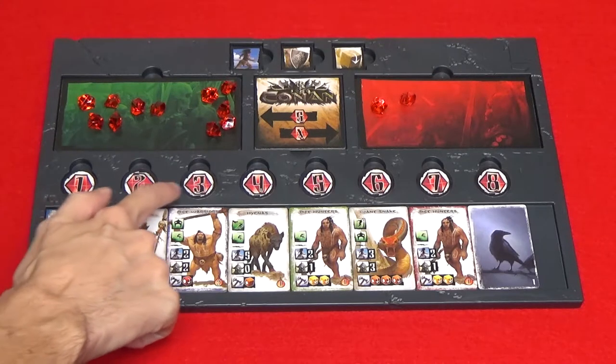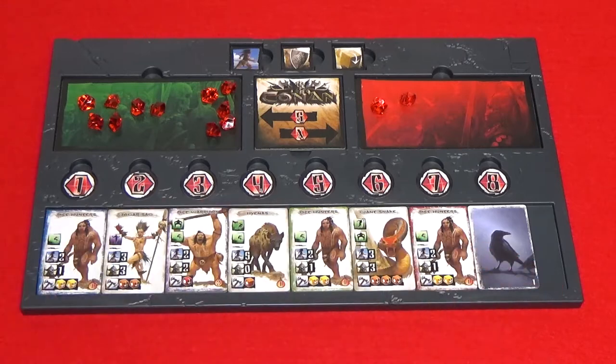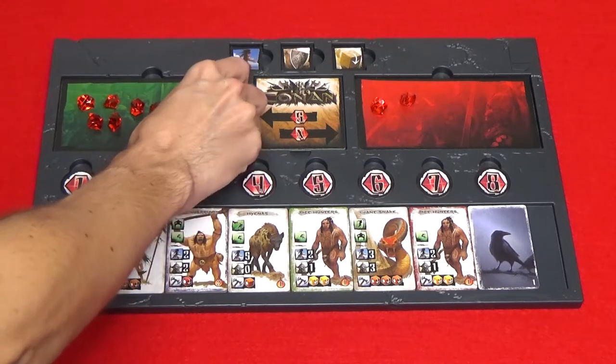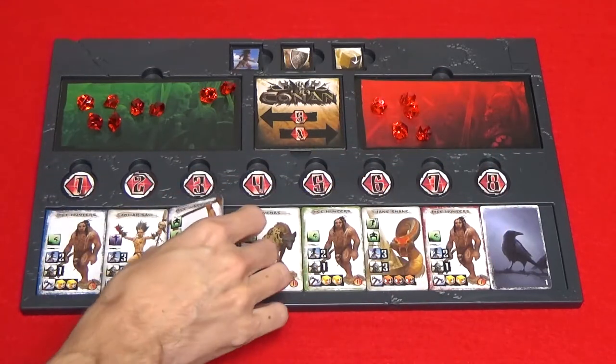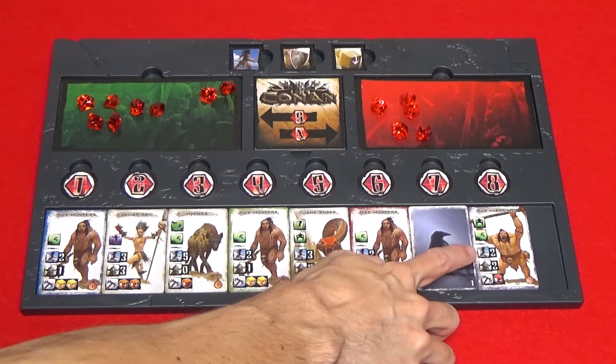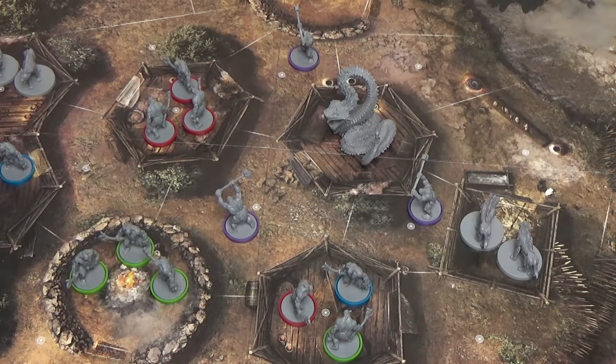To activate a tile, pay the activation cost, then remove the tile and place it at the end of the river. So if I wanted to activate the Pict warriors I would pay three gems and then place it at the end of the river. If the tile you activated is a unit tile, then you activate all the units in that group, spending any number of their movement points to move them. The Pict warriors can move two spaces, so each unit can move up to two spaces.